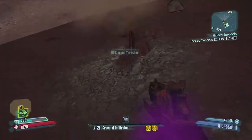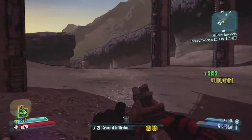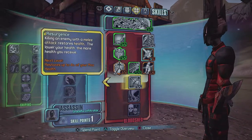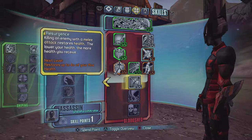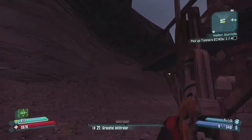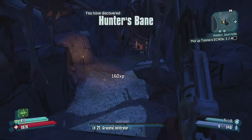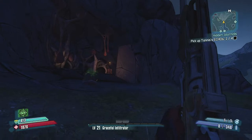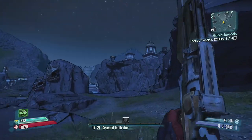That's her first echo recording - not really a woman for conversation. There are a lot of treasures in the space here. At least we got a level up from that. Let's check out our skill points - that means we can get our first points into the Resurgence skill. Killing an enemy with a melee attack restores health; the lower your health, the more health you receive. It's not the best skill in the tree but I can get one point in there if I get a cool class mod that emphasizes it.